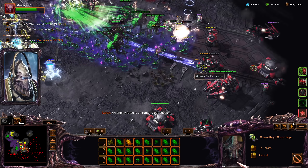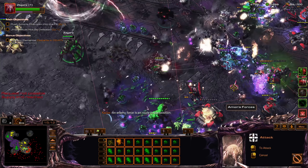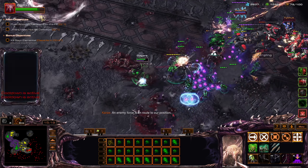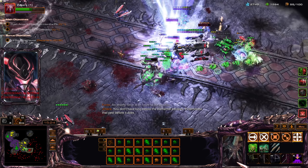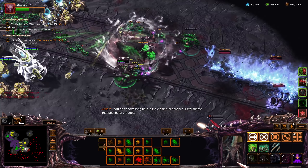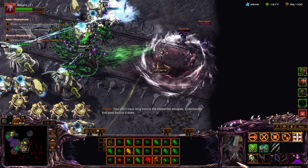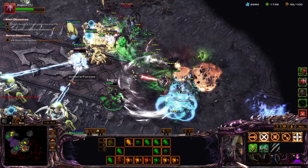Frenzy — go in, go go go! We want to have the Heroes fight where our ally's cannons are — they'll help us increase our firepower and our chance of actually finishing them off.